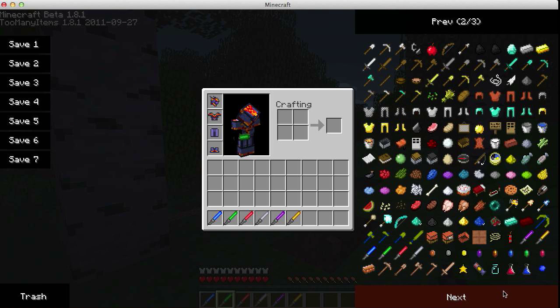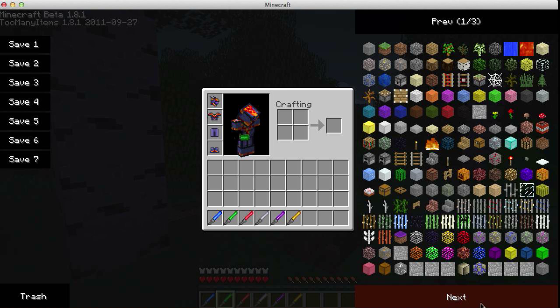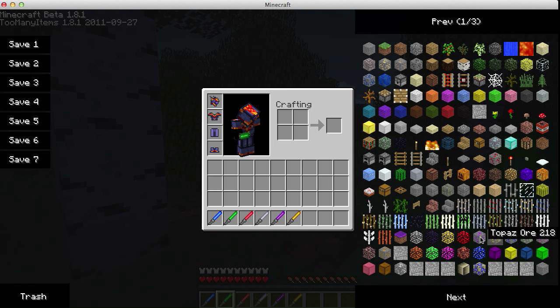They also added new aspects to the game, like new monsters and underground caves. There are more items, like Amethyst, Topaz, Sapphire, and Emerald. You might think that Sapphire is a little confusing with Lapis, but it's probably not.